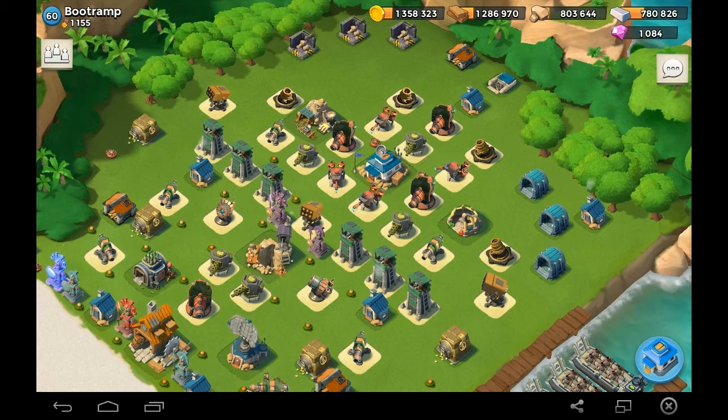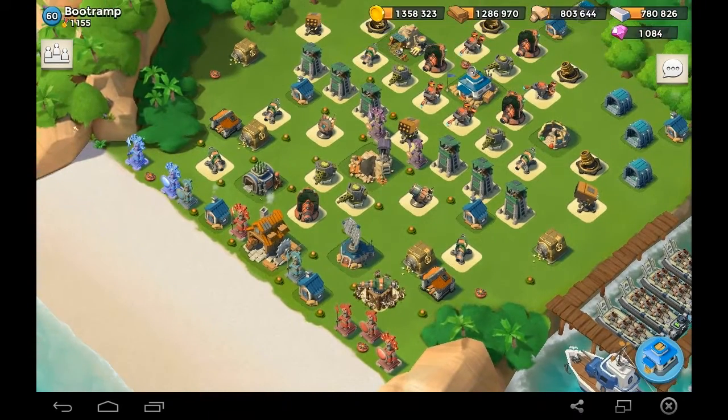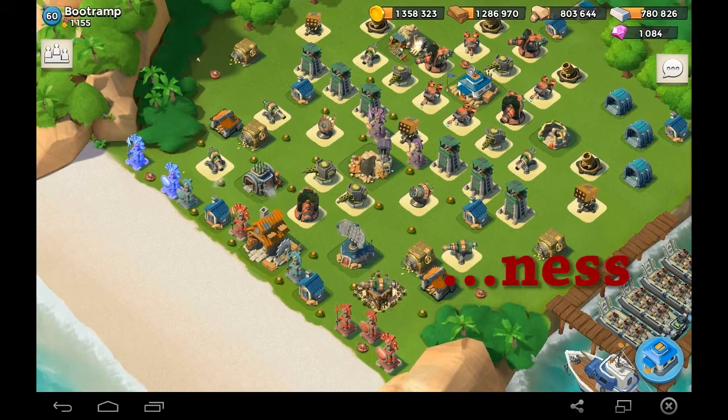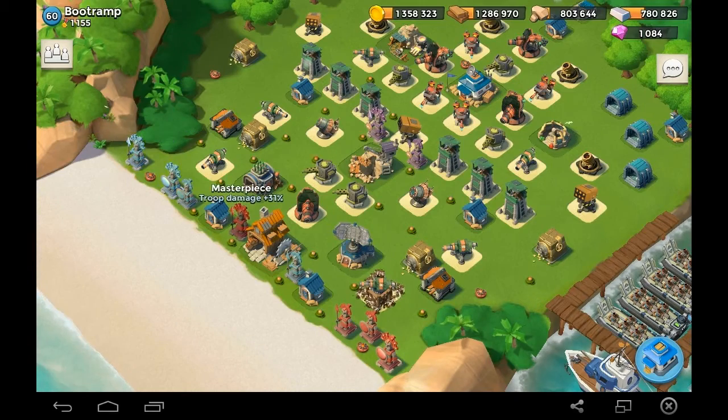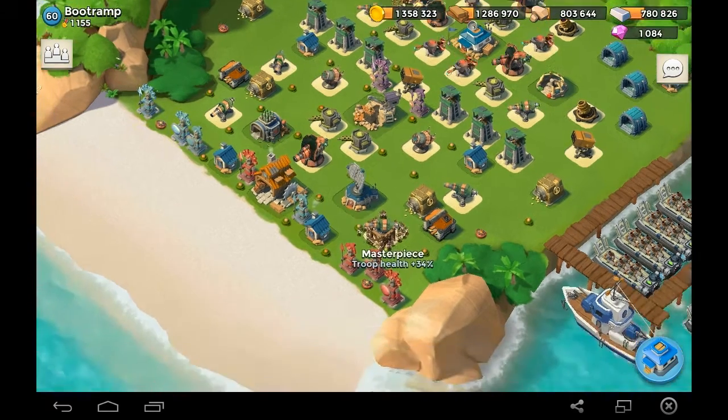HQ level 20 with 240,000 HP — that is madness. Look at those masterpieces. That is complete insanity.